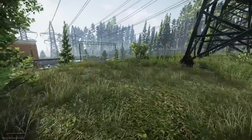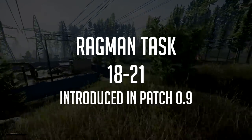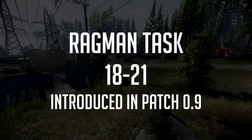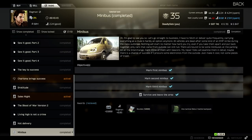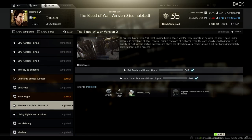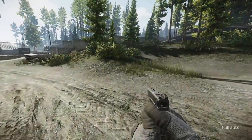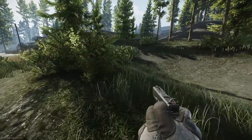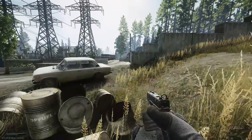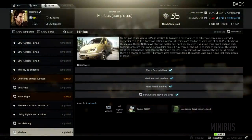Welcome back to the channel for another Escape from Tarkov task video. Today we're going to be talking about Ragman tasks 18 through 21, which are Minibus, Living High is Not a Crime, The Blood of War version 2, and Hot Delivery. I'll include links in the description box below that will take you to the other Ragman tasks if you haven't already completed them.